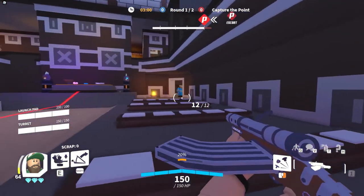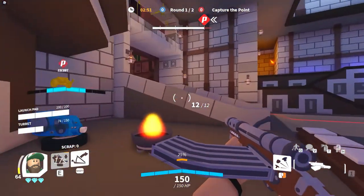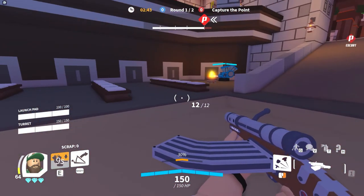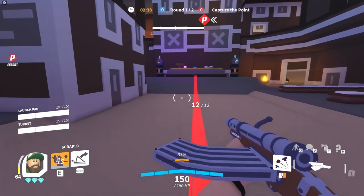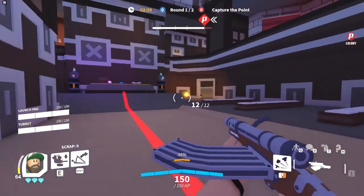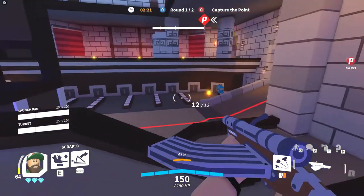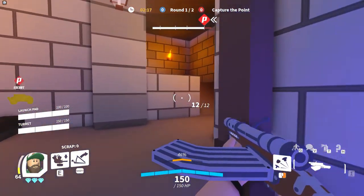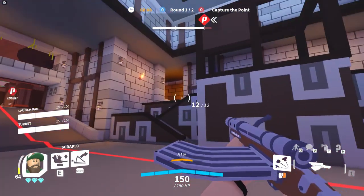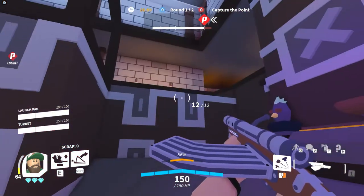There's a spot down in this corner — it doesn't stop them when they're coming up initially, but once they push the cart to around here they start taking damage. I don't use this one much, only if they're constantly putting pressure on all the other spots. I wouldn't really recommend putting your turret on the far side at all — there's a ramp and a flank route over there that makes it much harder to keep your turret up.